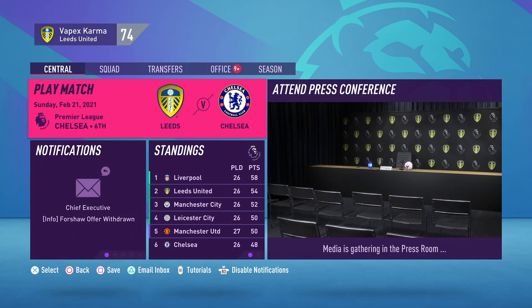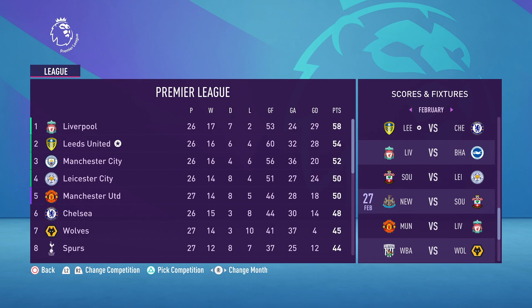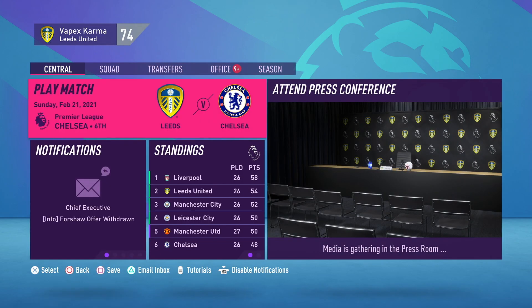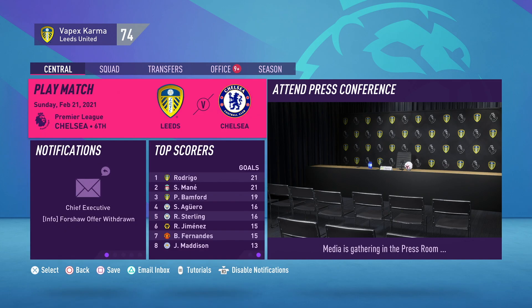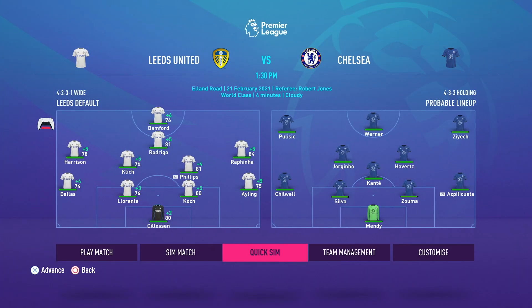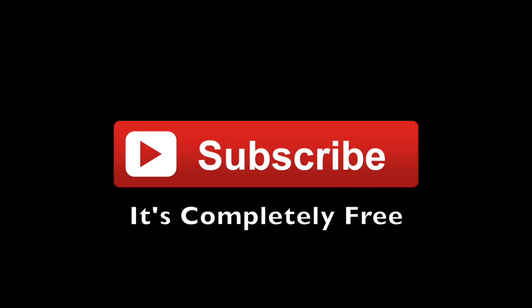We did draw with Everton last time, which means we're coming second on the table with a four-point gap between us and Liverpool. We need to keep winning. Chelsea is going to be a tough one — they're sitting in sixth spot. If you enjoy today's video please leave a like, subscribe to the channel for more FIFA 21 content. Subscribing is free, so please help the channel out.